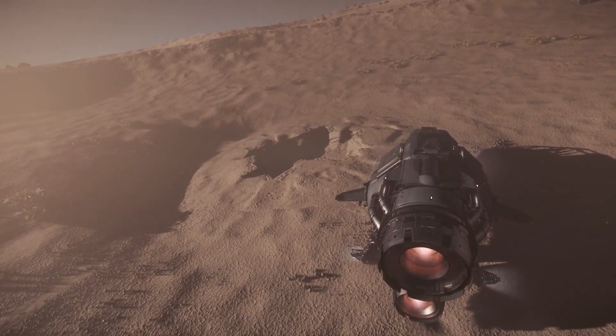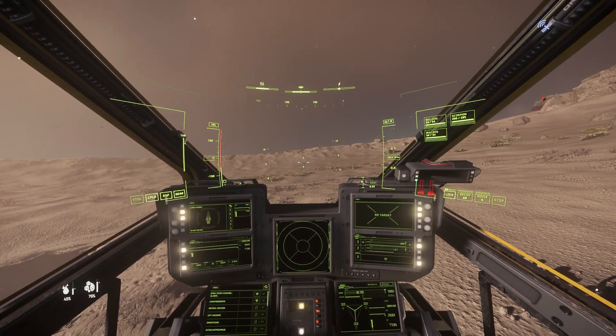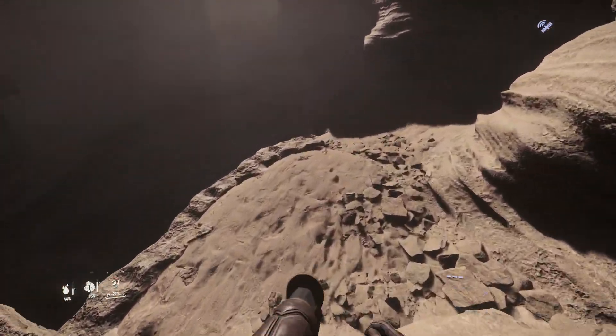Upon my arrival I parked my ship near the cave entrance. I turned off the ship's engines and transferred all power to shields. I've entered the cave and started to explore.